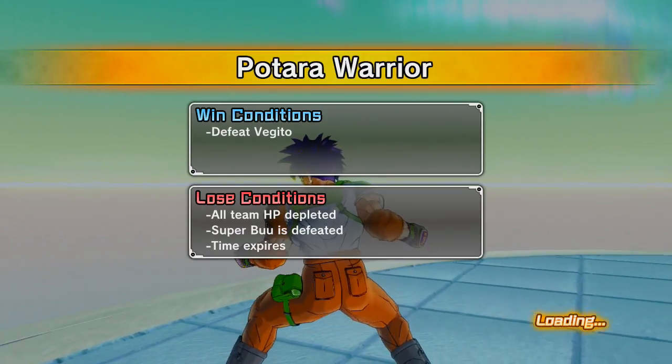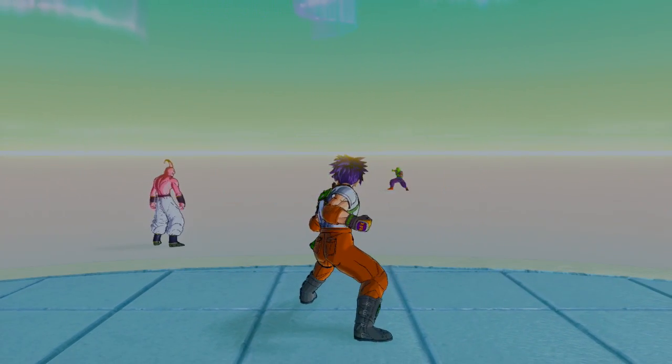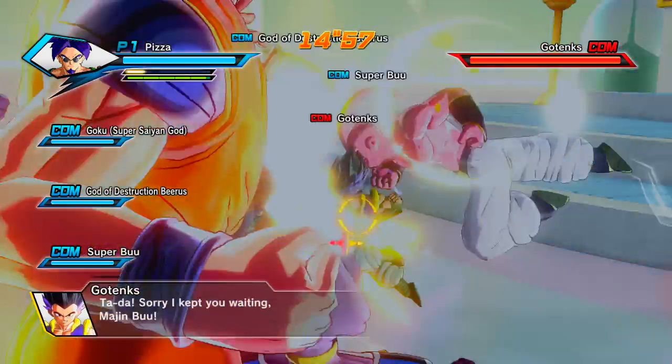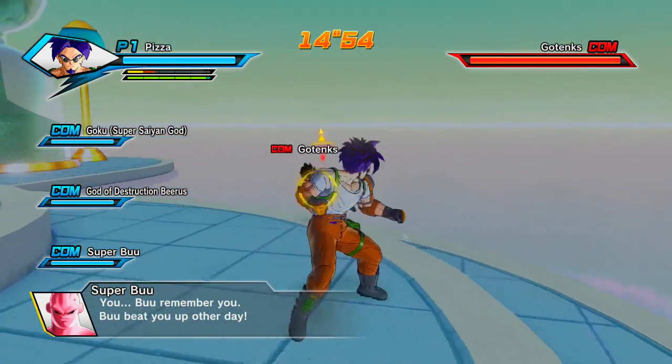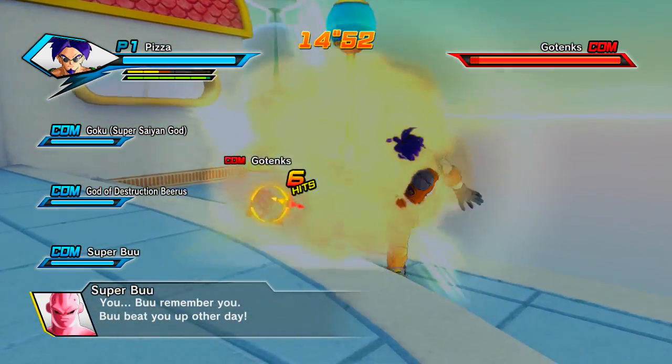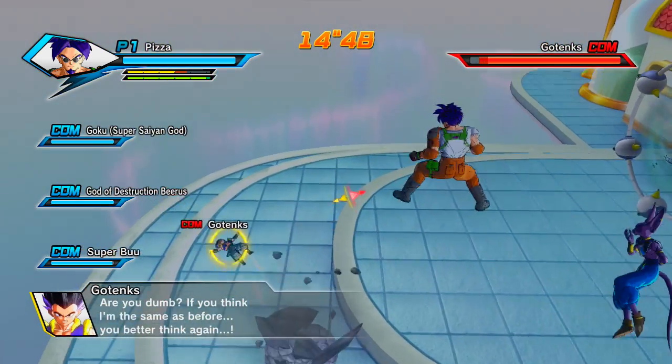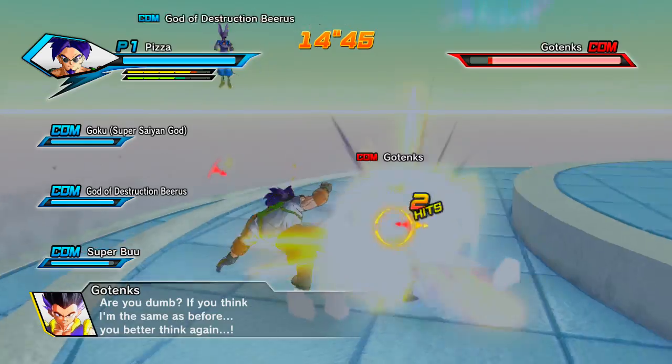I also got two more time shards, so there's only one more time shard to get, and I can only get it on a parallel quest that I haven't done yet. Once I get that, we can do the rest of the story missions, although from what I've read they're really hard. I'm gonna wait for my ki to build up before I do any crazy Kaokan stuff, but then I might go ahead and give it a shot — see how it works in practice.